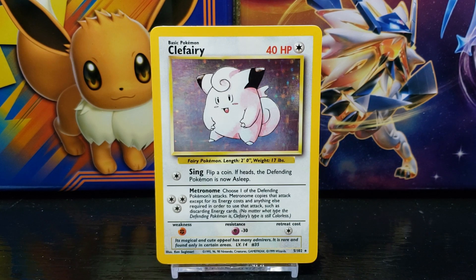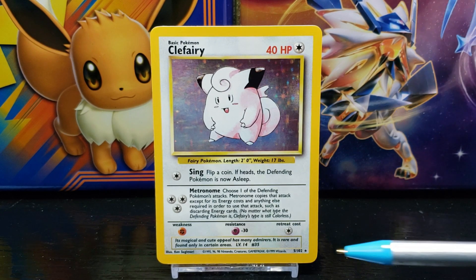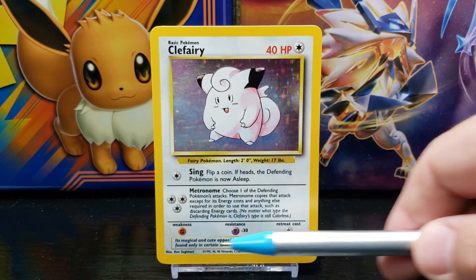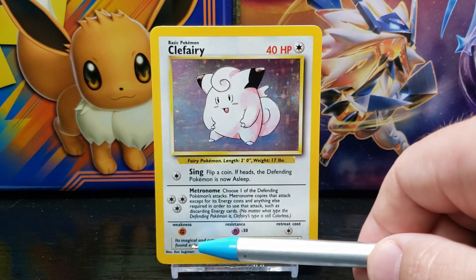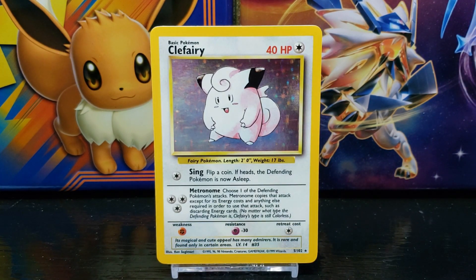To the left of the set number you have the copyright information, which is owned by Nintendo, Creatures, and Game Freak, and the card is made by Wizards. To the left of the copyright you have the illustration artist — this card was illustrated by Ken Sugimori. Speaking of the illustration, let's take a closer look at it now.